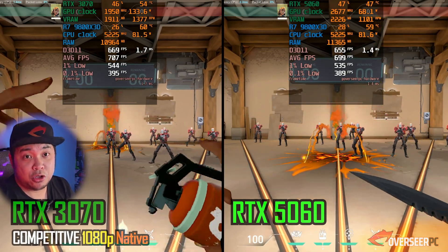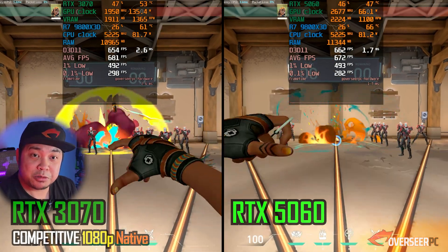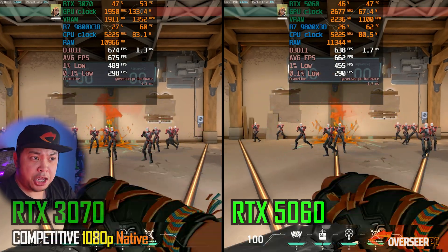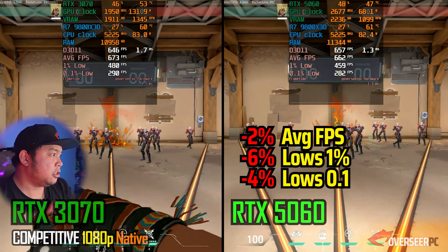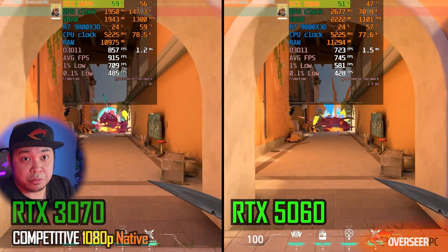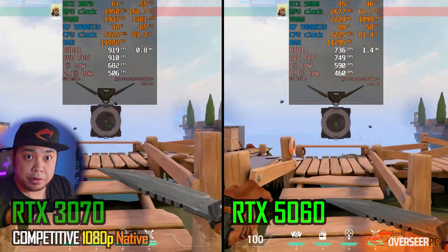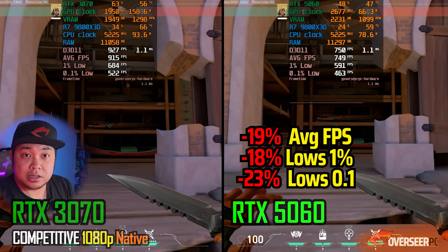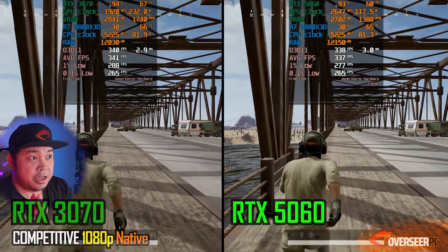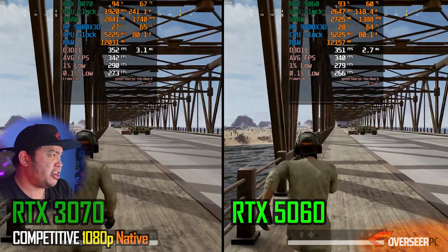Valorant is more focused on the CPU, but we're looking at driver overhead here. On the heavy action benchmark, the 3070 is actually slightly better compared to the 5060 — we're not GPU bottlenecked for either card. On the walking benchmark, which is most of the time what happens when you're running on the map, the 3070 is actually much better compared to the 5060.